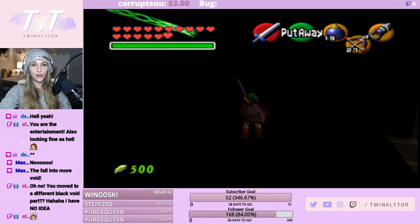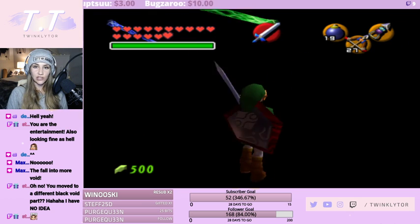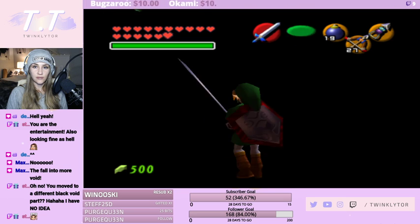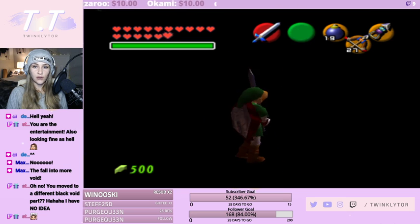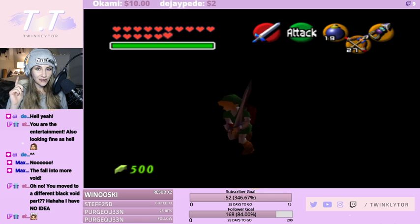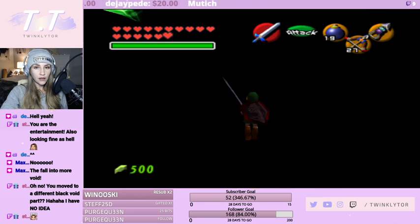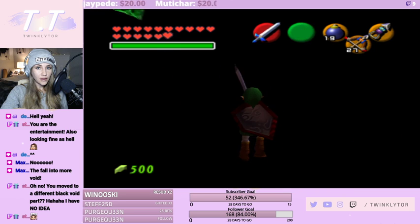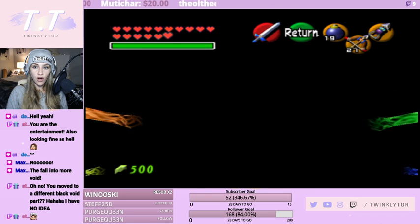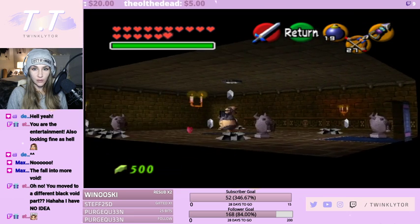We entered Ganon's castle — on the right side was the green room and the left side was this one where I did the glitch. We want to be directly between these two beams. Oh, there are audio cues — that's probably the carpet. Oh do you guys hear that? This is the entrance!